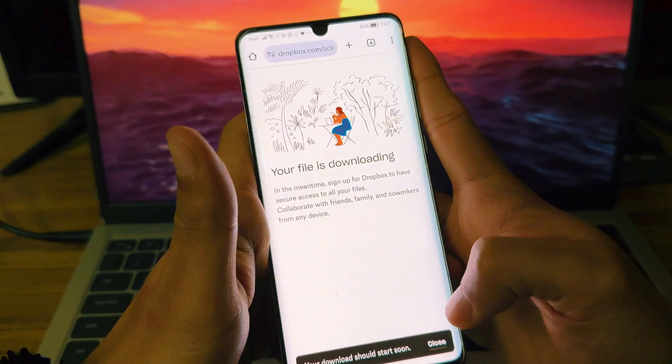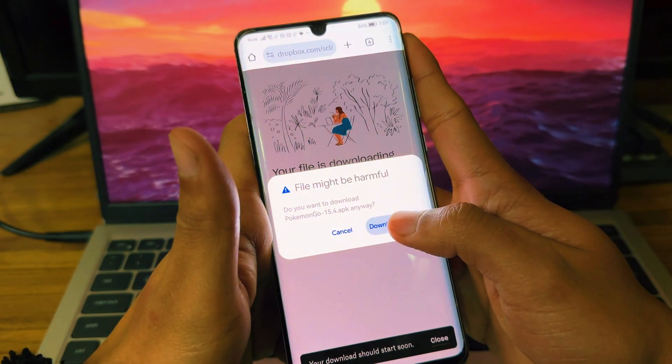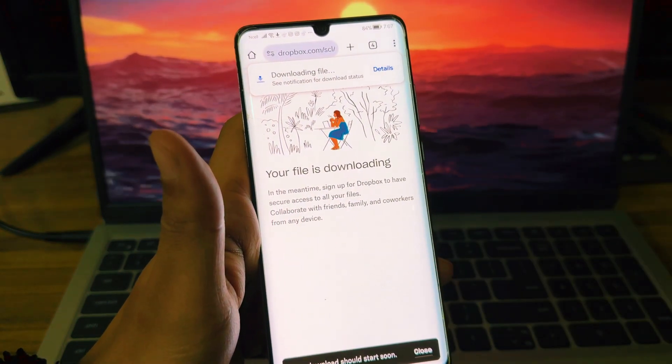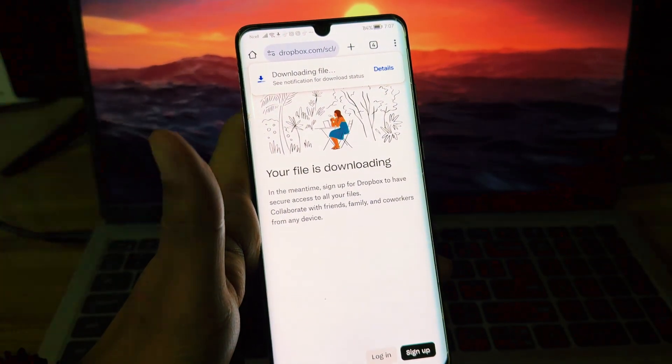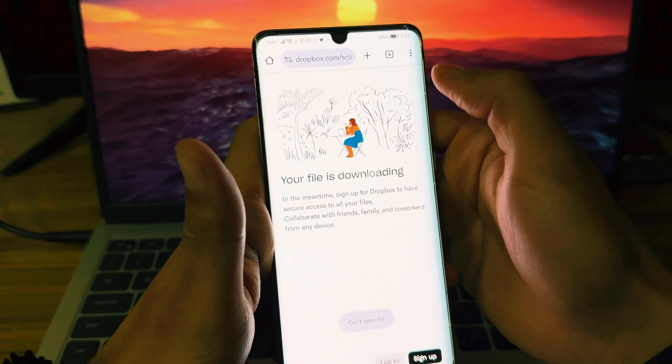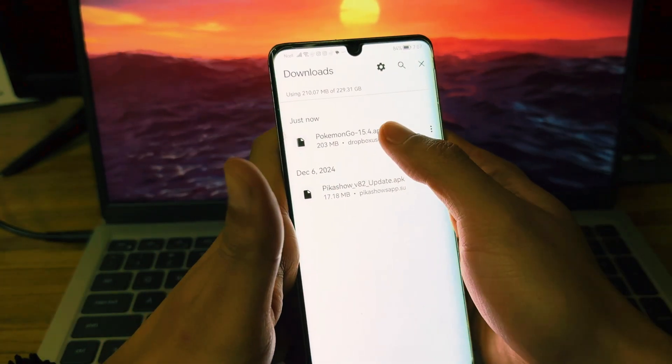Just click the download button. After that it may say the file might be harmful — it isn't, just download it. As you can see the file has been downloaded; click on open.